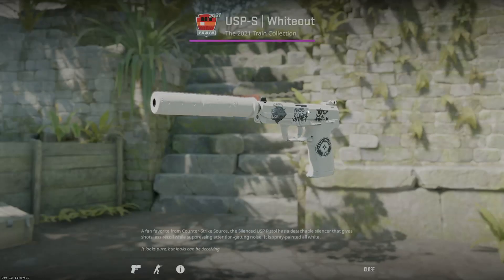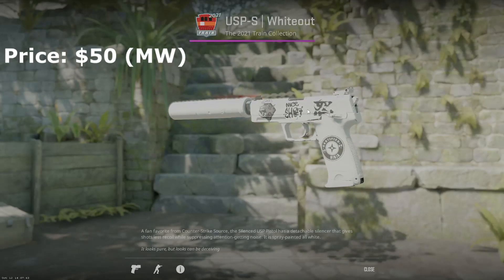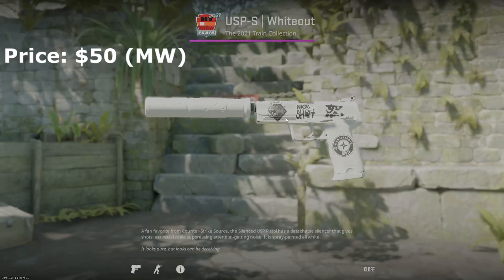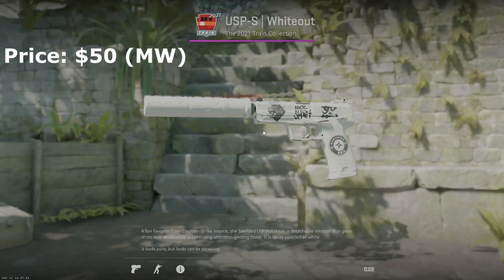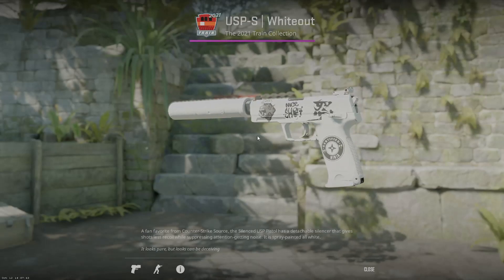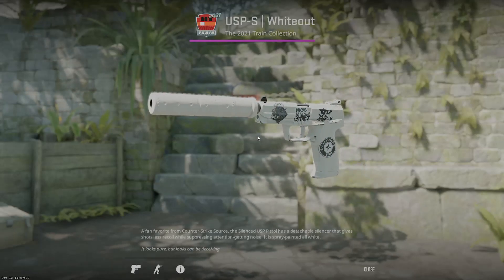If you want to go more white, you can go with the USP whiteout. Pair it with some black and white stickers — this is actually my play skin, paired with a couple of different black and white options so it's not all rage stickers throughout my inventory. In CS2, it does not show the wear as much as it did in CSGO and I think it's an incredible starting pistol. I love this skin.